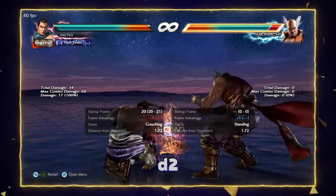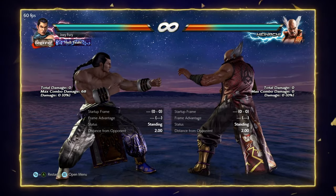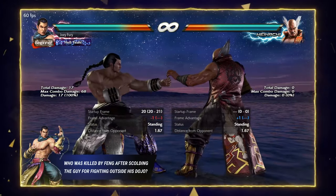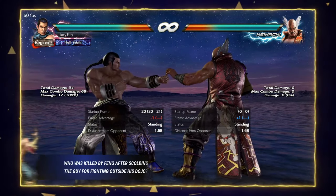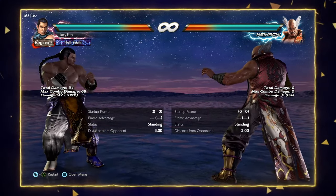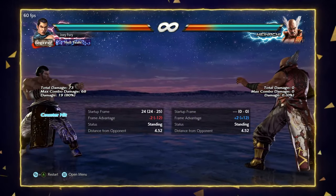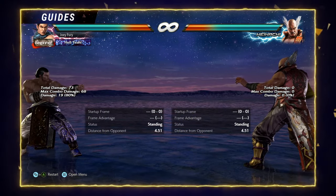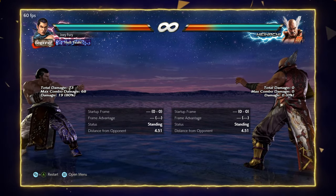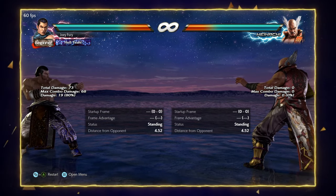Down 2. We've looked at quick strikes with the jab strings and mid checks with back 4 and QCF 1+2, so let's look at some low options for mix-ups. Down 2 is my favorite low option with Feng. It hits hard for 17 damage, only minus 12 on block — not too bad. It yields great damage on counter hit, getting a guaranteed stomp again. It also high crushes, so you can get the opponent ducking and hesitant to throw out highs. Its weakness is poor tracking, so place it carefully and use back 4 to control the opponent's movement.